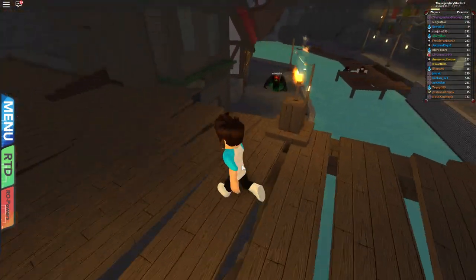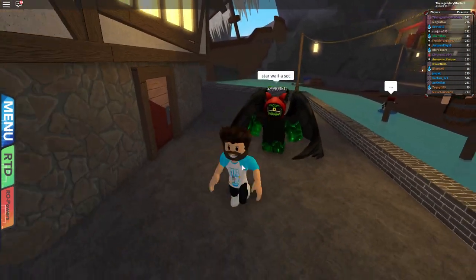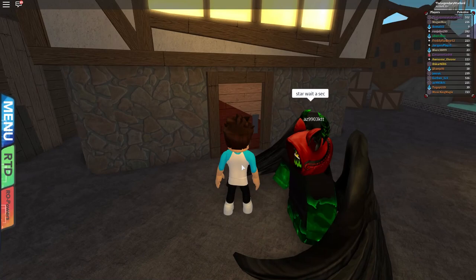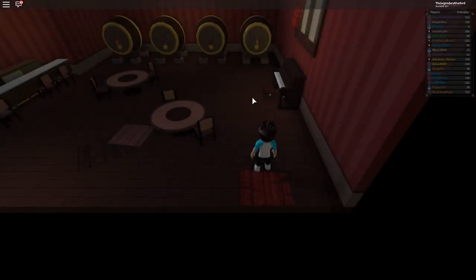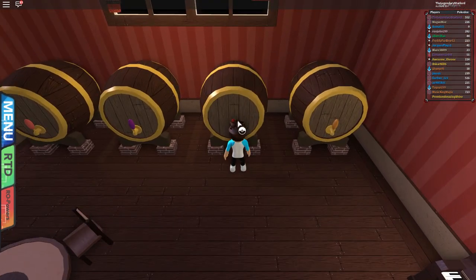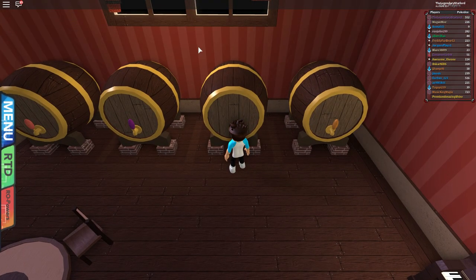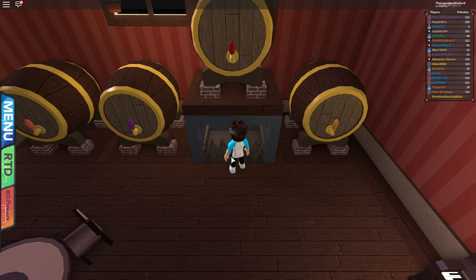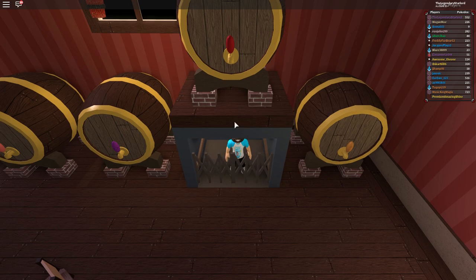Instead of staying at the Pokemon Center, we're going to go all the way down here and through this area. We're going to go into Team Eclipse's base, and we do this by pressing the red juice keg. The whole elevator comes up because they're all secretive and stuff, and we're going to go inside and down into the actual base itself.